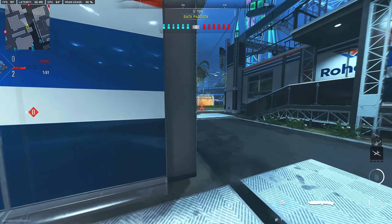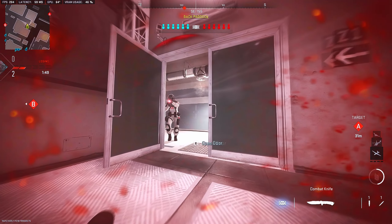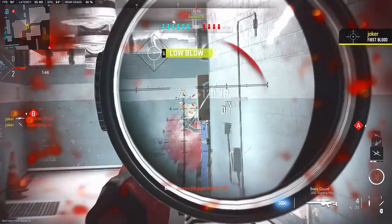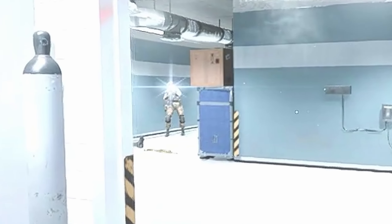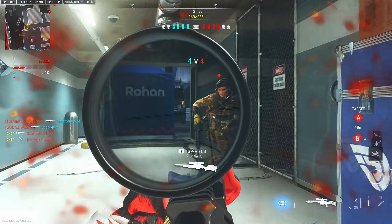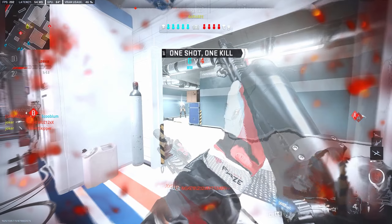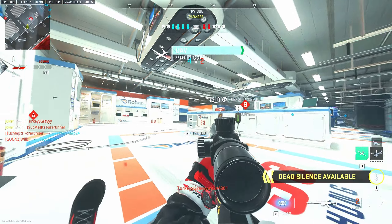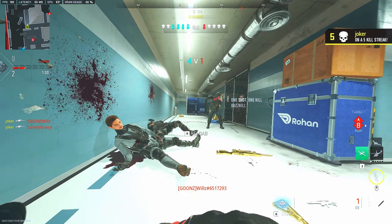Let's break down how centering helped me hit this map record 18-second ace on Crown Raceway with only a sniper. First guy — already centered with the throwing knife. Second guy down the hallway — already centered, no problem. Third guy appears — make a little dodge, center on him, easy. Fourth guy — I saw the red dot already so I peek down, he's fighting my teammate, easy pick. Fifth and sixth — already centered on them, make the adjustments, no-scope last. Easy ace.